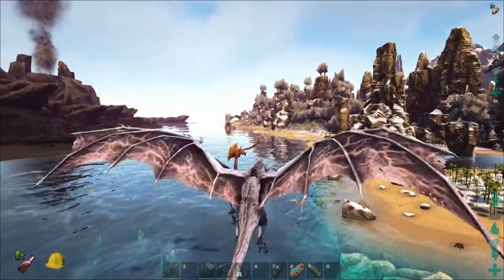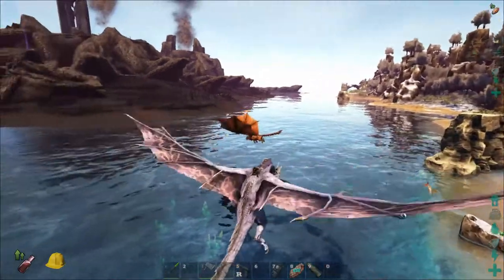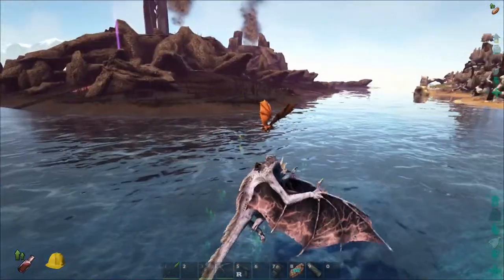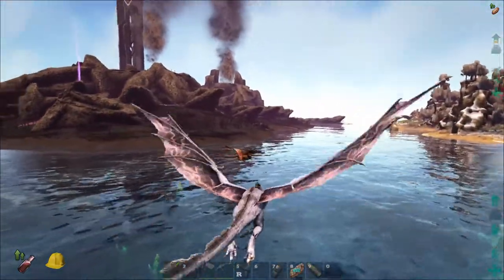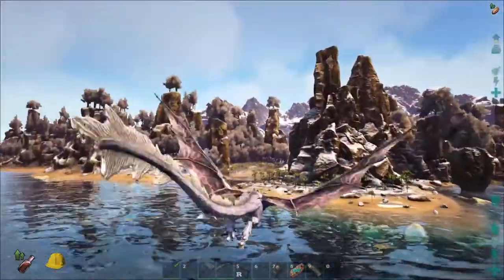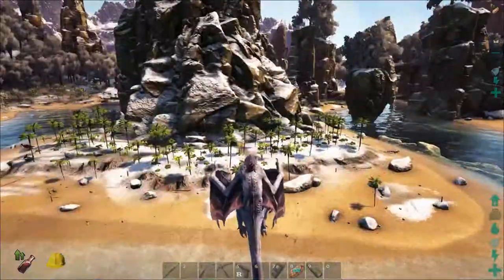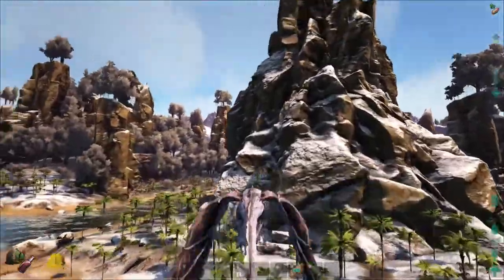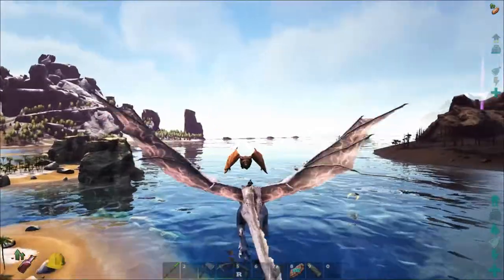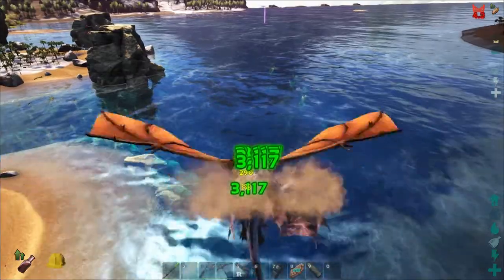I don't really want to fight it, but if it's gonna hang near my base I have to. Let's see if I can attract its attention — I sure did. I'll lead it over here just in case this turns bad. Let's fight! I'm imagining I'm gonna get a dismount because this is a boss creature kind of thing.